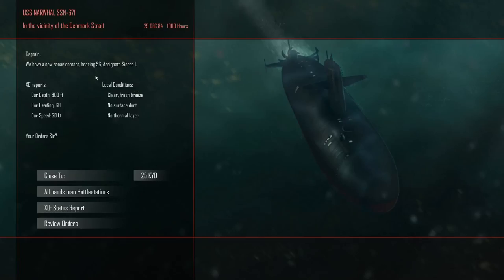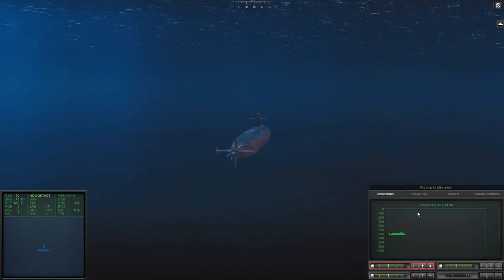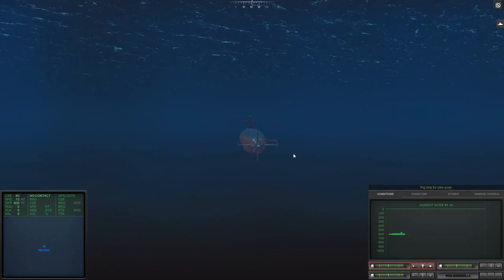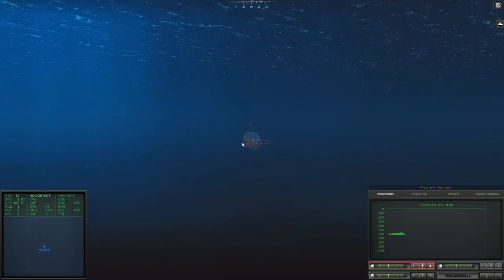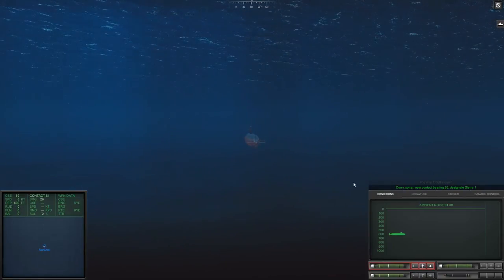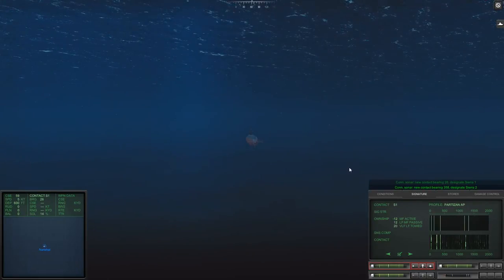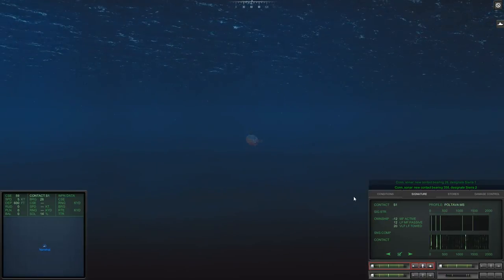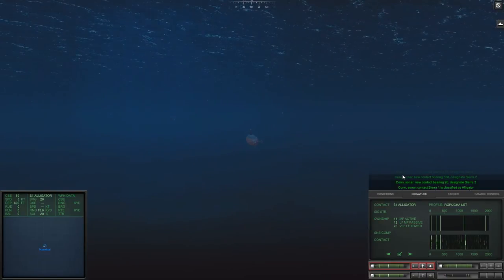Bearing 56, battle stations. Go back down to slow right away. It looks deep enough — very noisy, which is not good. Basically, noisier water favors active sonar, which I'm not a fan of. Bearing 56, so they should be north of me. Got somebody at bearing 26 already — let's figure out what we're up against. This is a surface fleet of some kind. Looks like it is my landing fleet force.